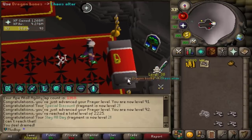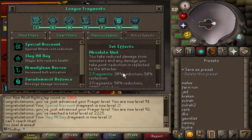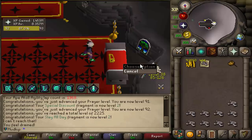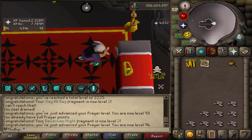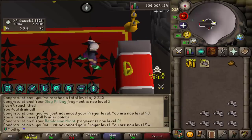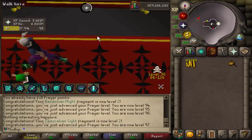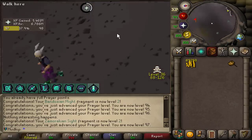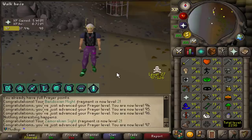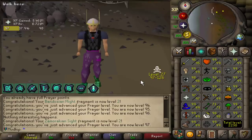Wait, what just happened? I wasn't even paying attention - it looks like a recoil damage from Absolute Unit, that wasn't on purpose but I guess it worked out. I just wanted to train these fragments that were only level one or two. Bandosian Might is level two now - does Bandosian Might imply the existence of Bandosian Might Not? Philosophers have spent many long nights pondering this. Zamorakian Sight is level two as well. All the bones used up - gained 5.4 million XP from that, pretty much AFK the whole time. We made it all the way up to 97 Prayer, and we'll get even more prayer XP tomorrow at Vorkath.